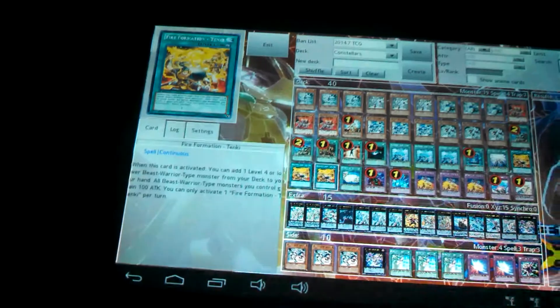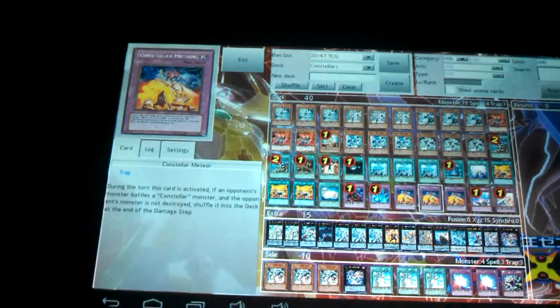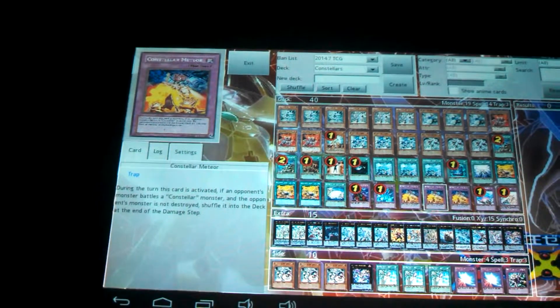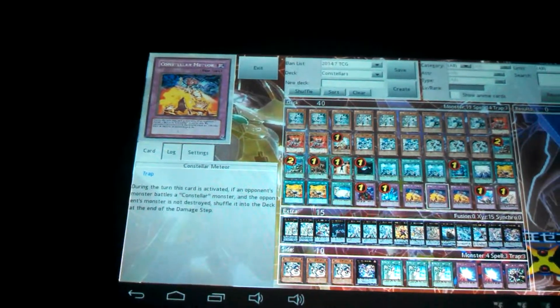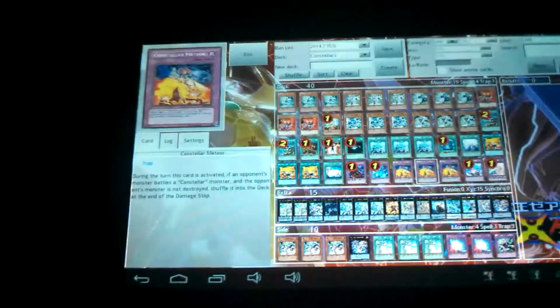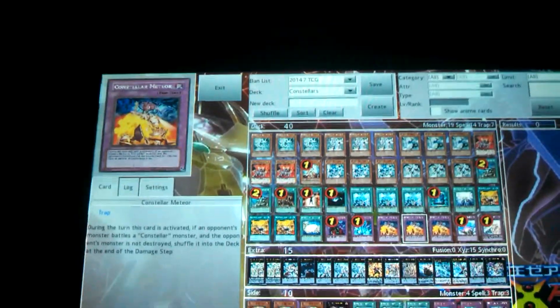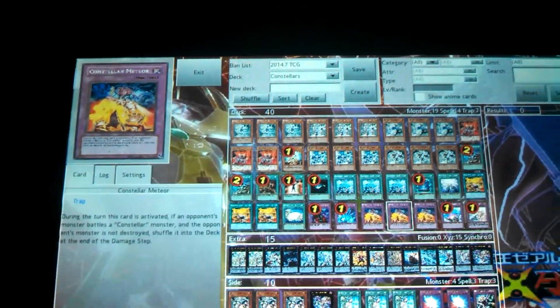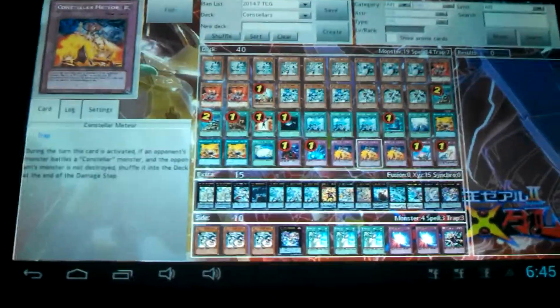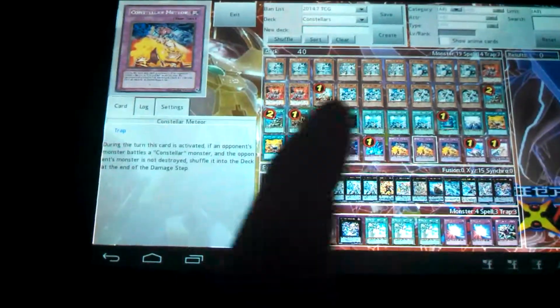Tenki — you search out your deck like I said. Meteor — during the turn this card is activated, if an opponent's monster battles a Constellar monster and the opponent's monster is not destroyed, you shuffle it back into your opponent's deck. So that pretty much ruins your opponent. Yeah, that's pretty much a troll card.